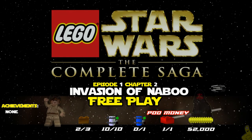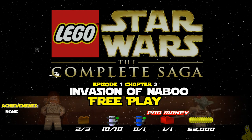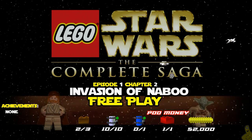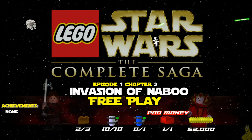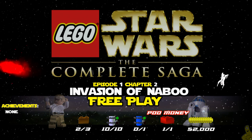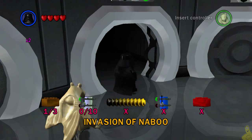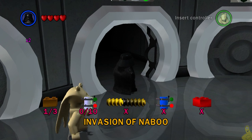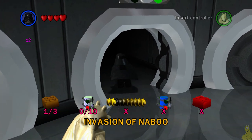Welcome back to Lego Star Wars: The Complete Saga. Today we've got Invasion of Naboo free play, which is Episode One Chapter Two of our collectible hunting. We're gonna get all 10 mini kits, get the remaining gold bricks we didn't get for completing the story, get that poo money red brick, and shoot for that 52,000 stud requirement for the True Jedi. It may be 51k, but we get a blue stud worth 5,800.